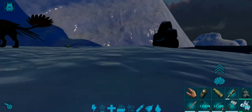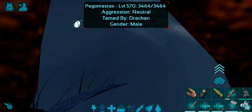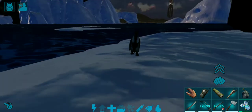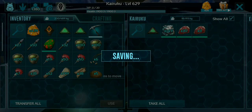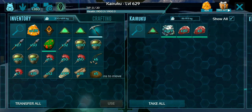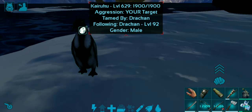These fellows do not have an oxygen stat, so you can keep them underwater for as long as you like. Their movement speed is at 300 percent, so this guy is really fast in the water but really slow on land.